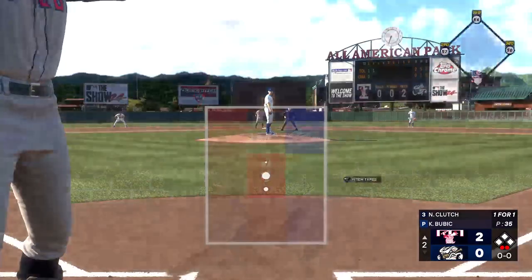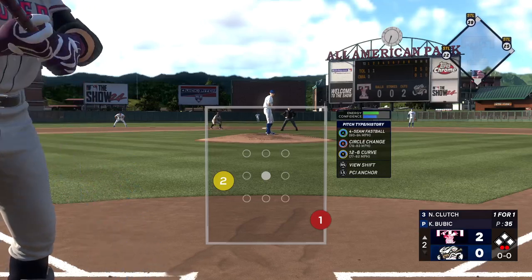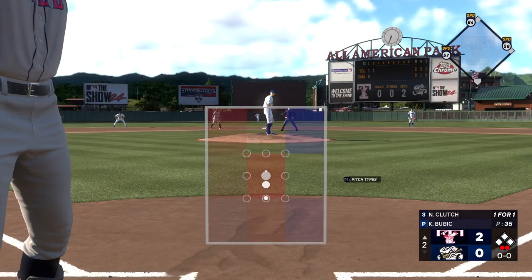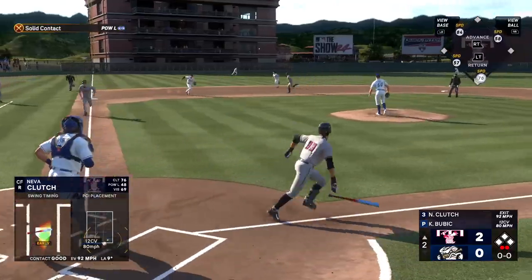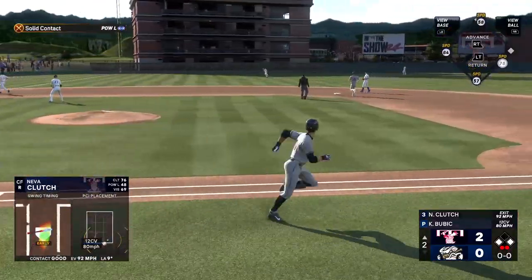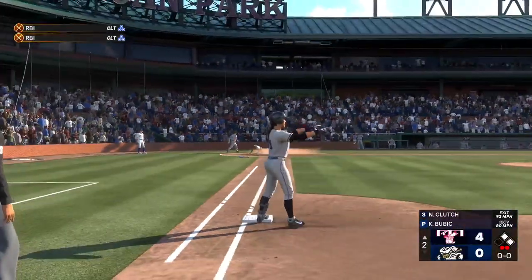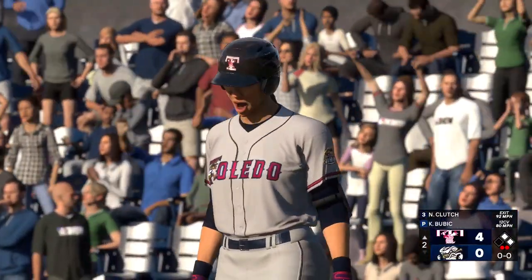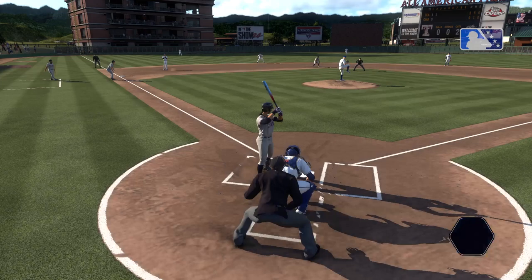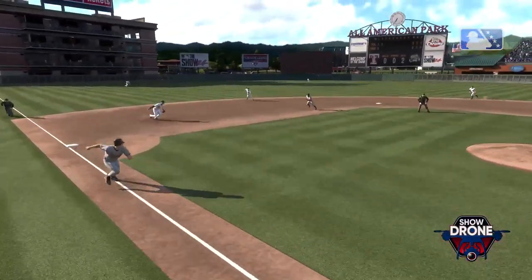The center fielder, number 33, Big Dog Ace — let it fly. Laser for a base hit, one run scores. Not in time, he's safe. And it's 4-0. Looked for a second like she was a little out in front, but she did a great job to keep the hands back and swing through the ball. Rewarded with a couple of RBIs.